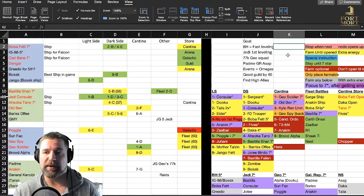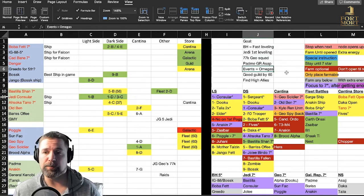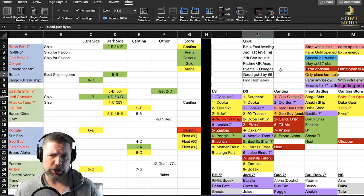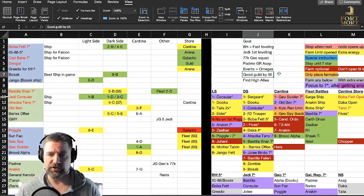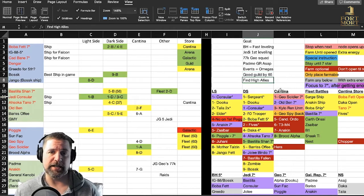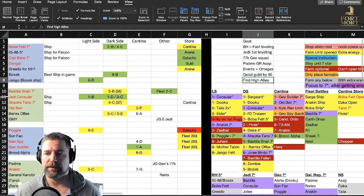We'll get Padme to seven star and then quickly work on that Galactic Republic team. GK is probably going to be the last one I open, mainly because I didn't get into a good guild early on — but I wanted to make this as realistic as possible. Events equal Omegas — that's why the Bounty Hunters are the most important part of this. Make sure you get into a good guild by level 65; most guilds won't take you before 65. Once you hit 65, try to jump into a good guild, and find high-level allies who can help you open up Dark Side, Light Side, and Cantina nodes.